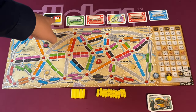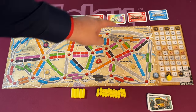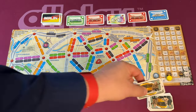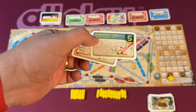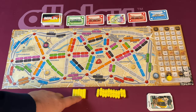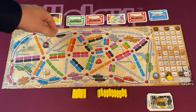Everyone's going to start with two transportation cards, which are going to show you different colors, or the bicycle which is wild. You'll also draw two of these tickets — you have to keep one but you can keep both. They're going to show you spots on the board that you need to connect. Players also start with some subway cars and a bunch of trolleys.